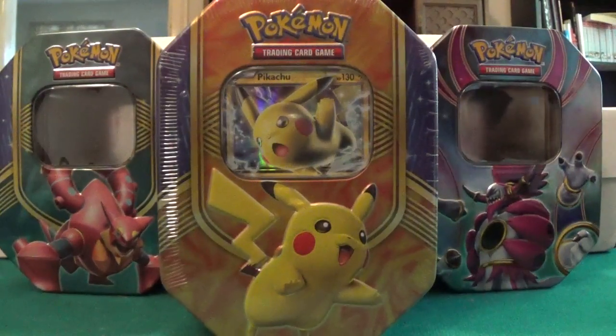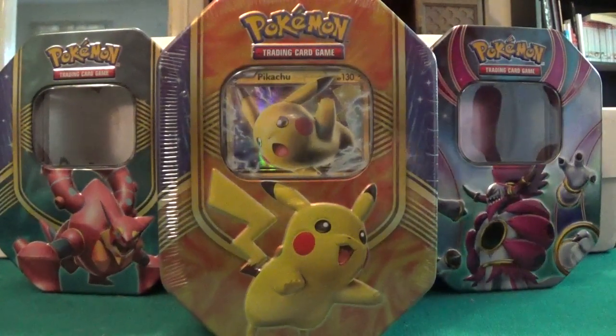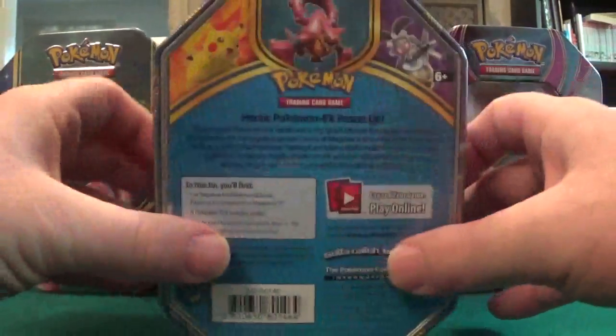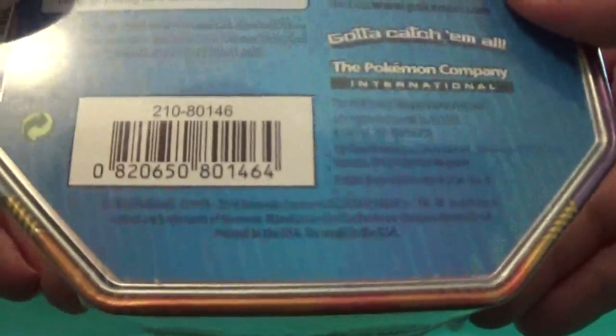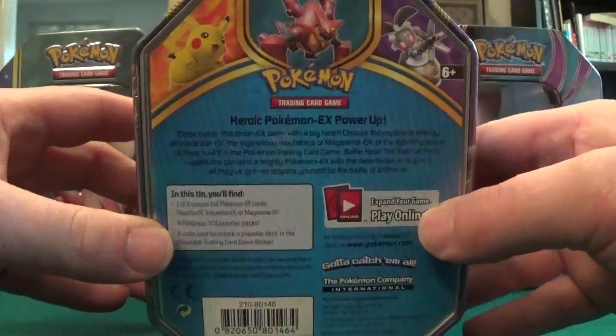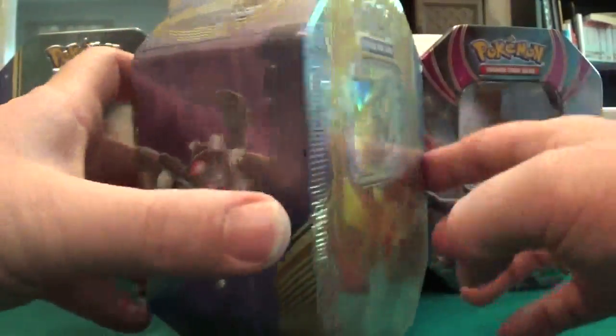Alright guys, I'd like to welcome you back to another episode of the Pokemon TCG Addicts, and today we are going to open a Pikachu EX tin. I haven't opened one of these yet — I really haven't opened much because I just started getting back into the game. It's a 2016 tin, just some warm stuff bought at Walmart.